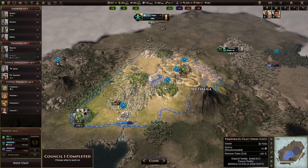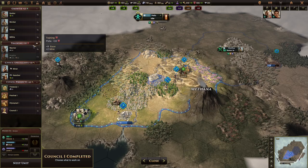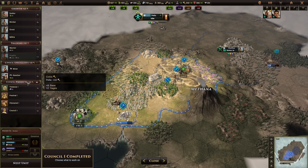So here we are in-game, and you can see there's three production queues: a growth production queue, a training production queue, and then a civics production queue that is split between specialists and projects.